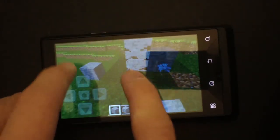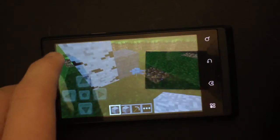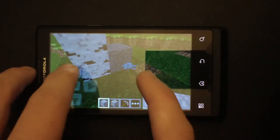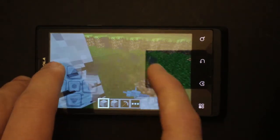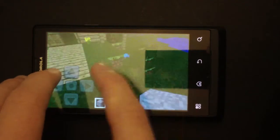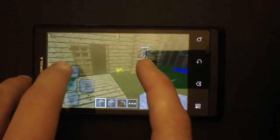Hold it down and that will basically turn on the feature where it gets rid of the block. In creative mode, the blocks instantly go away once the circle has filled up the bubble — basically the feedback saying that you want to mine the block.